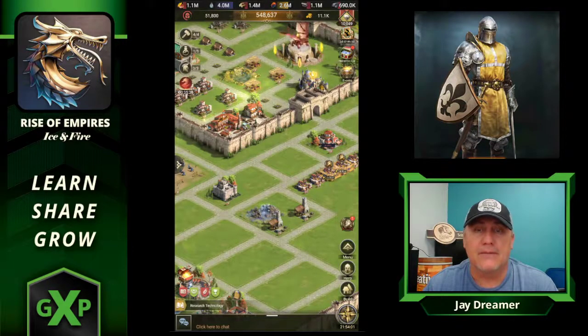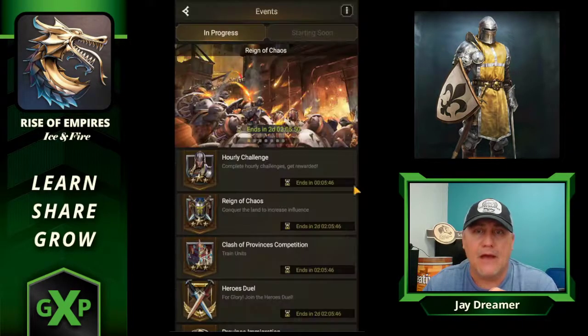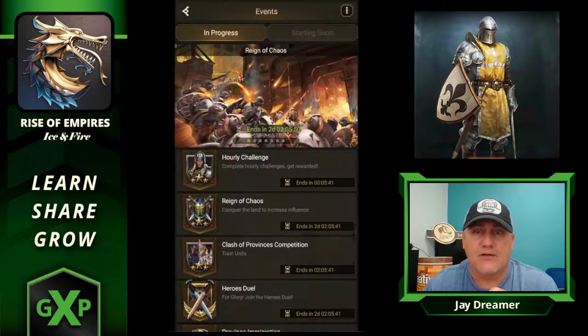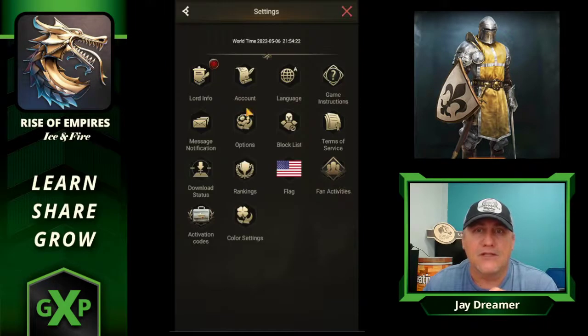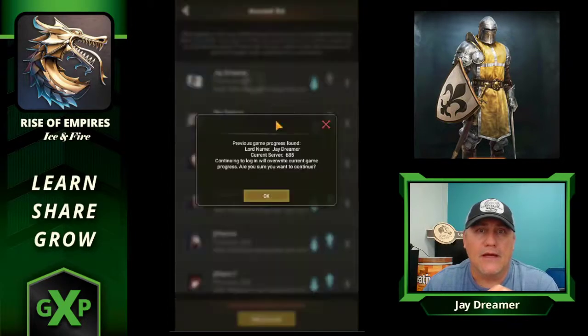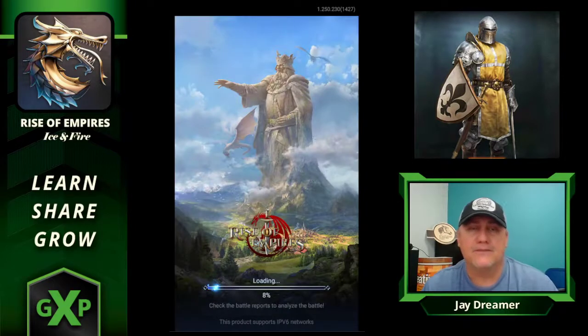So basically we got six minutes before the hourly changes. At this moment our hourly is set for training and our COP is set for training. So let me switch over to my main, which is JDreamer, and let's smash some chests.